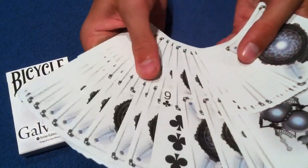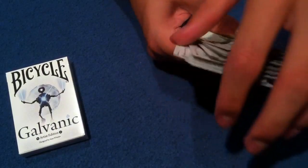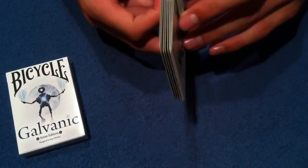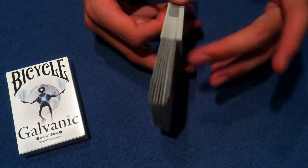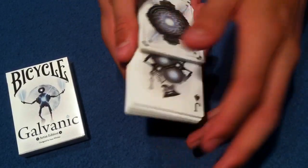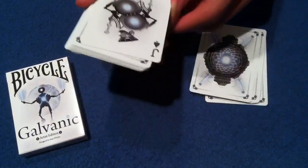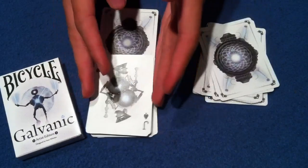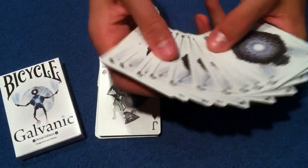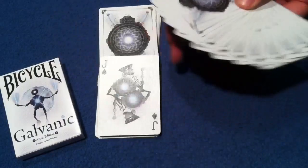Just like that — it doesn't have to be perfect. You're weaving it into the bottom portion of the deck, not the top. So now you have all these cards woven together. On top of the spectator's selection you're going to have a good amount of cards that have nothing weaved into them — they're just here for the ride. This is very significant; this is how we're going to get our key card.